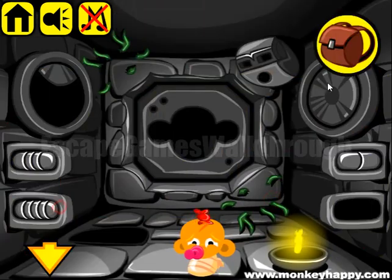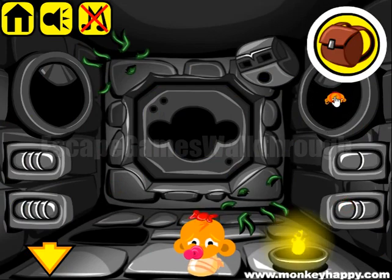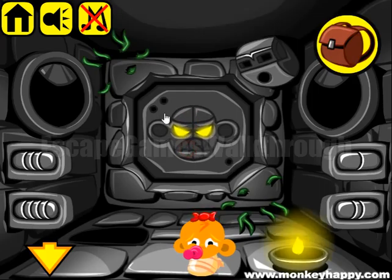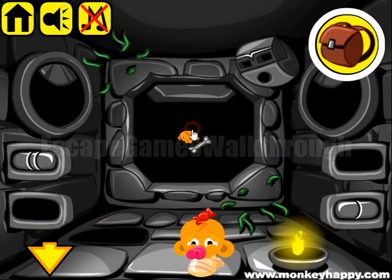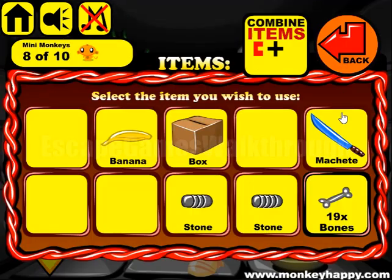We got the second part of the monkey face. We put it here but it doesn't work yet. There's a hint: two is to be placed on the top left and one on the bottom right. Now we've opened it — there's a box and a bone inside.